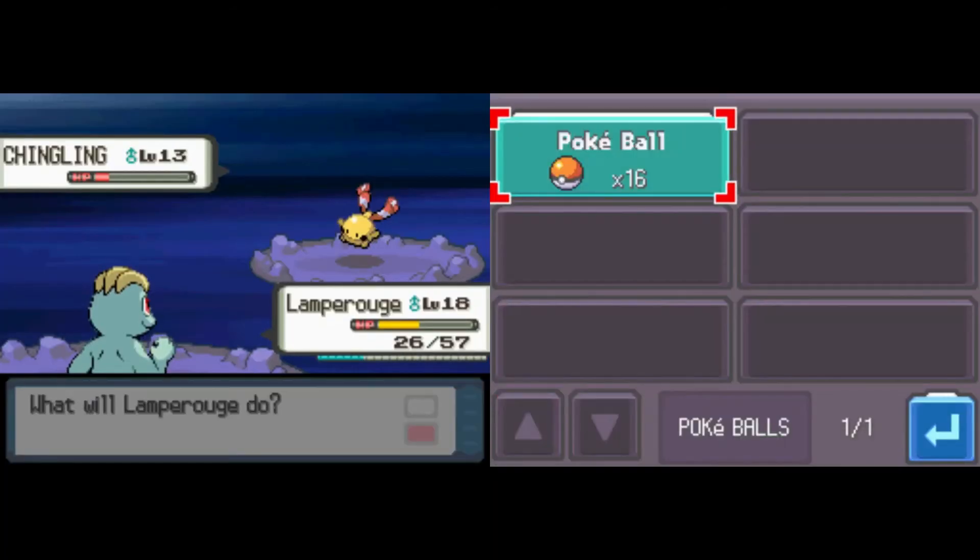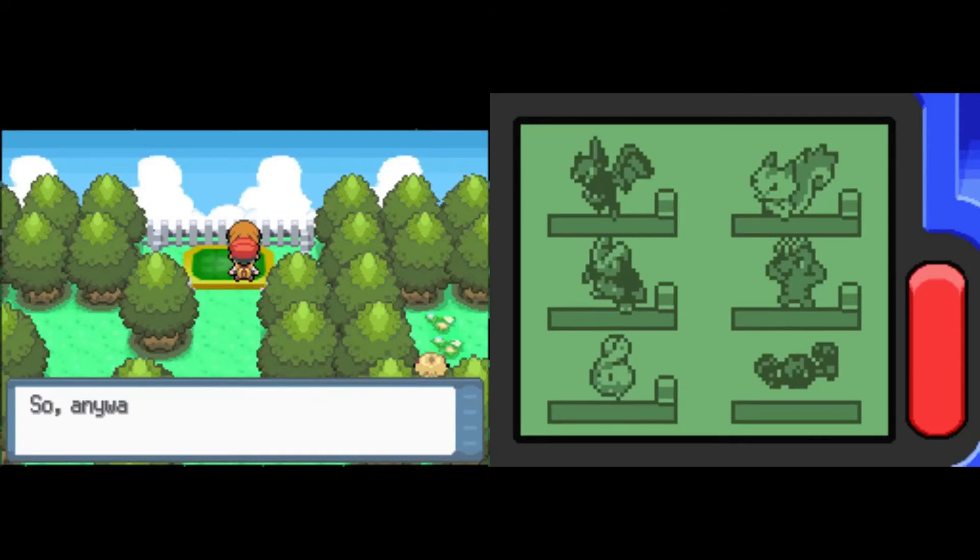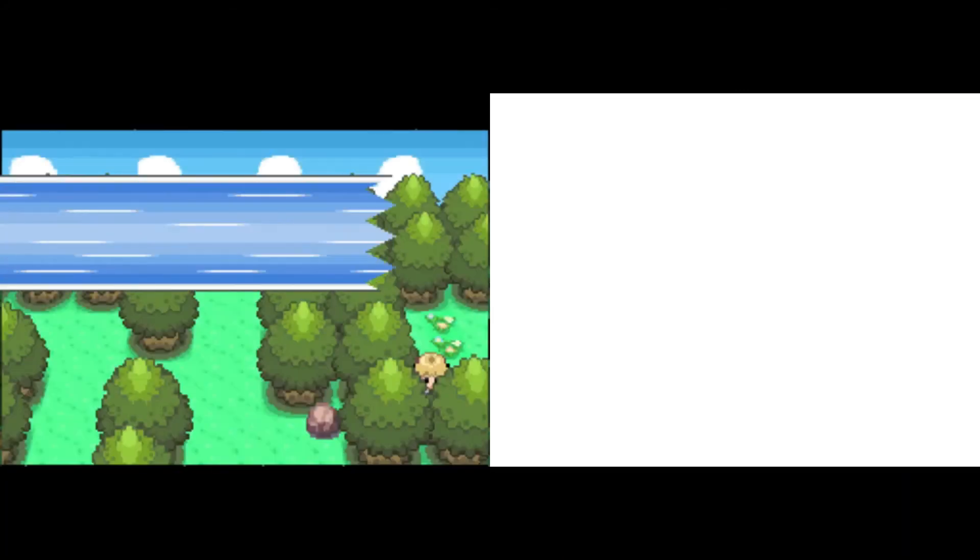For our Mount Coronet encounter, it is going to be the little Chingling, the little Wind Chime. Throw the Pokeball at it and secure it. Alright, we've leveled up the team to level 22 to match Gardenia's level cap and match her Roserade.